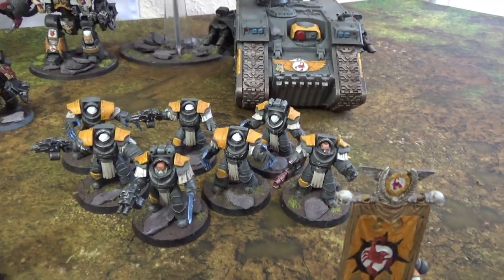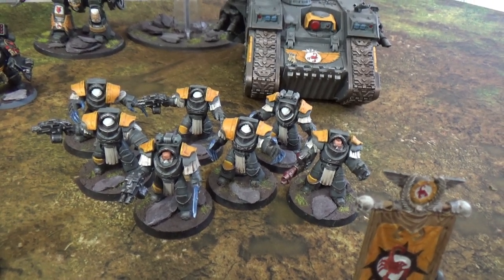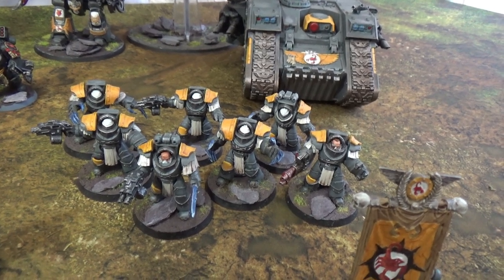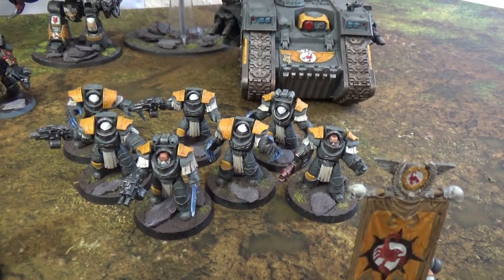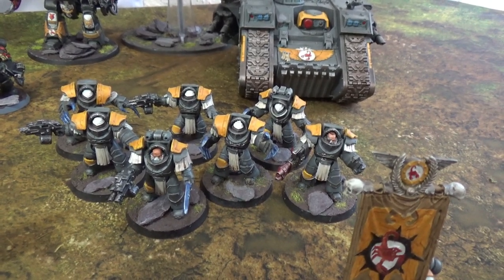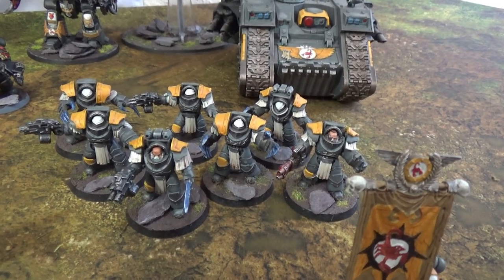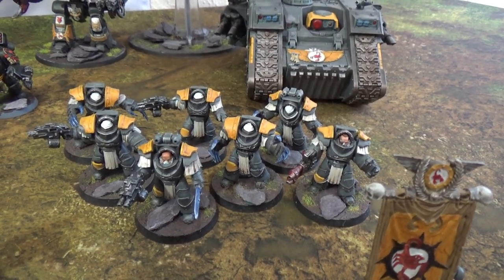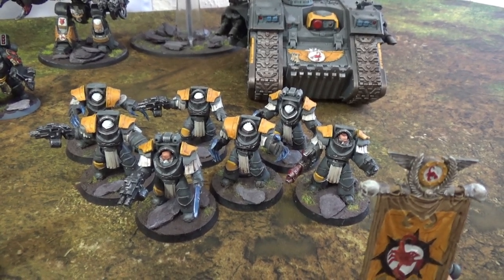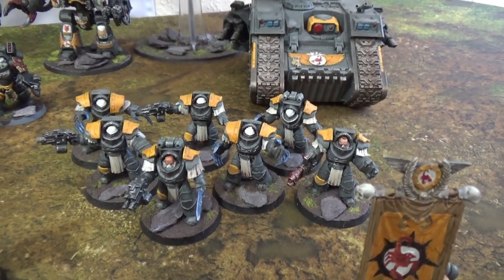I decided to go with Cataphracti Terminators and these are the only terminators I'm going to have in this army. I think they suit the Red Scorpion style nicely — they've got big heavy armour and they like to go forward. It's more of a melee-based option. Cataphracti just look really cool. I'm planning on probably getting some shoulder pads made for these guys to make them stand out a bit more, but I was quite happy with how the paint scheme came out. There's one heavy flamer in there as well.